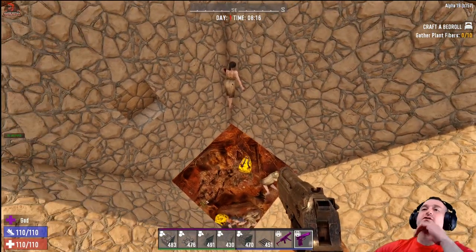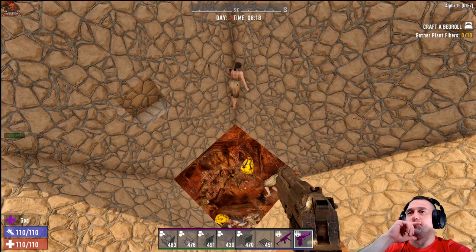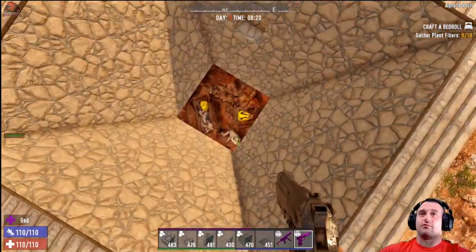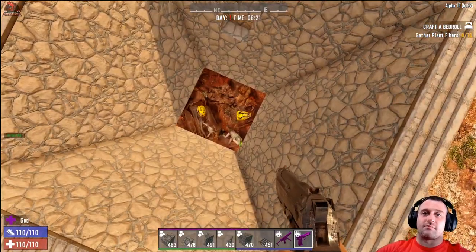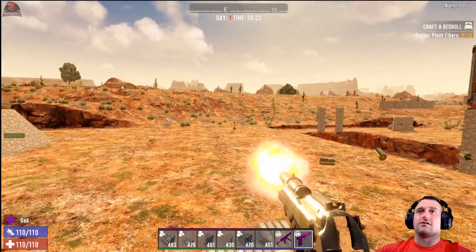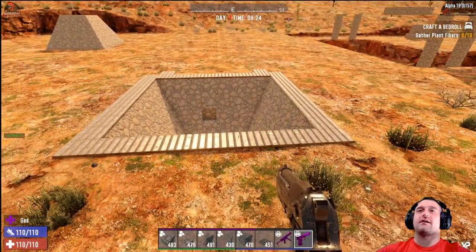So, could it be useful? Possibly. But in this instance of what we're trying to do, it's not very effective — they'll be able to get out unless there's a pit at the bottom, but they're not going to just fall into the pit at the bottom. So it's not as helpful as it was in Alpha 18. I think that's kind of obsolete.